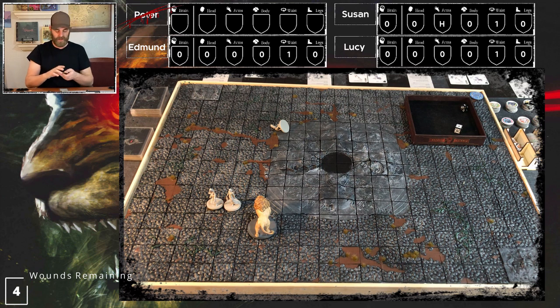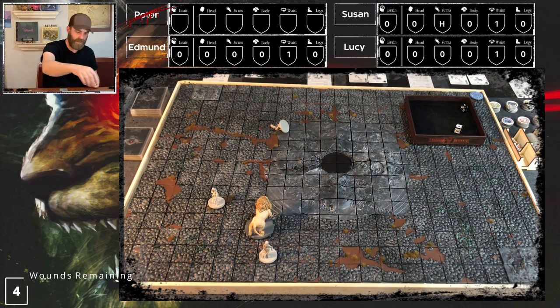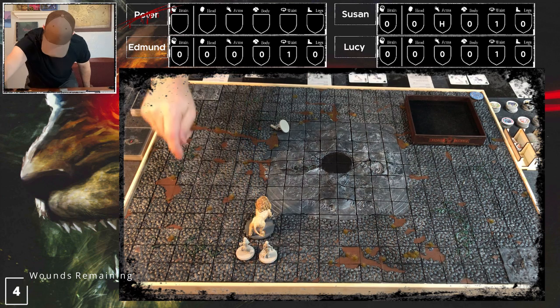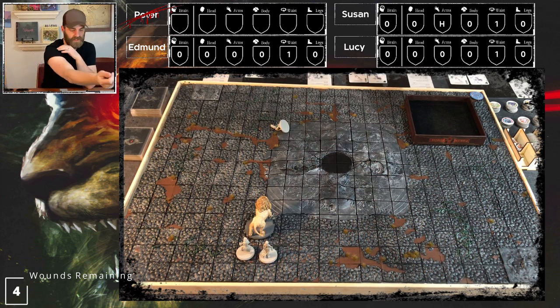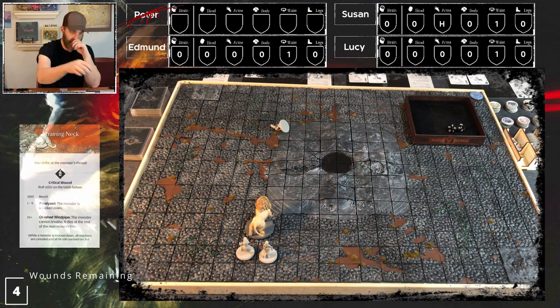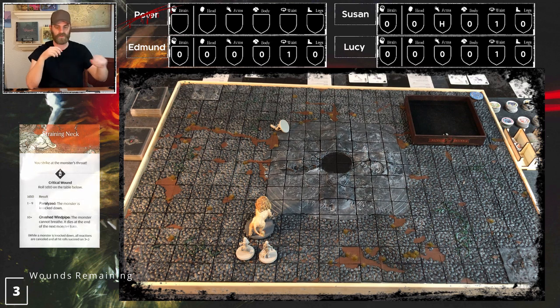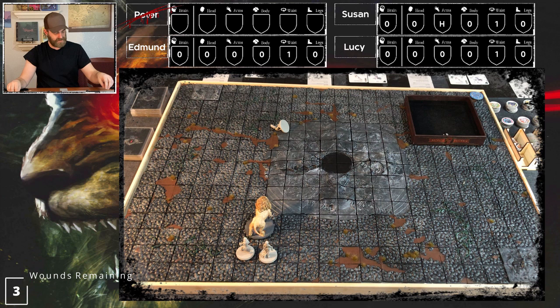Three AI cards left: Chomp, Enraged, and Power Swat. Our turn: Edmund attacks with founding stone, six-plus: nothing. Lucy moves in, attacks with founding stone, six-plus: one hit to the Straining Neck. Five-plus to wound: eight - wound! Not a crit but we'll take it. That's everyone's turn, tokens flip over.